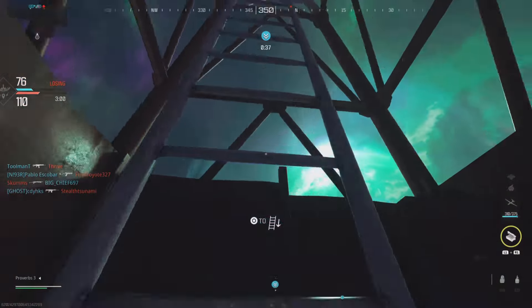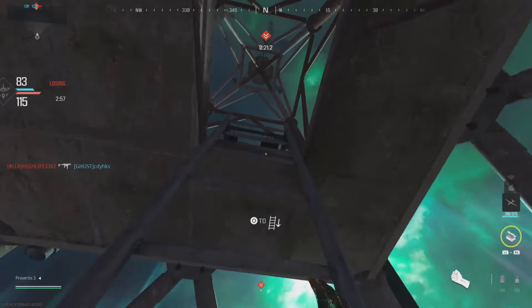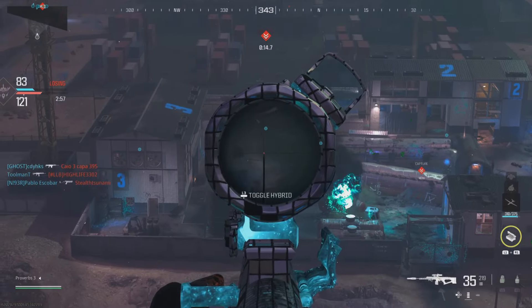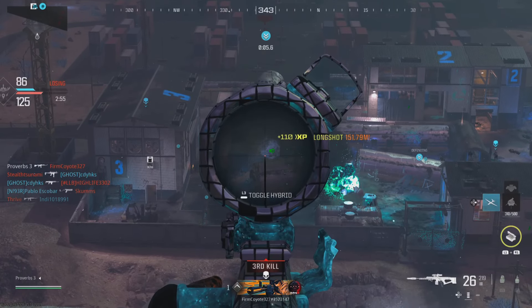Or you can use this glitch to kill players in the map by using a sniper. There is a tall tower you can climb to see the other players better, but make sure you stand on top of the ladder once you reach the top since the actual tower itself has no collision. You can now stay here sniping players and collecting camos, or continue exploring to find new spots.